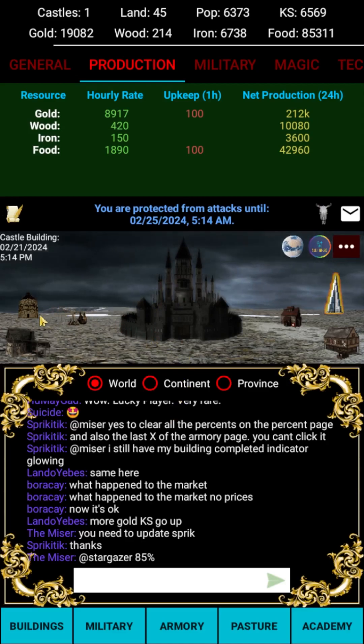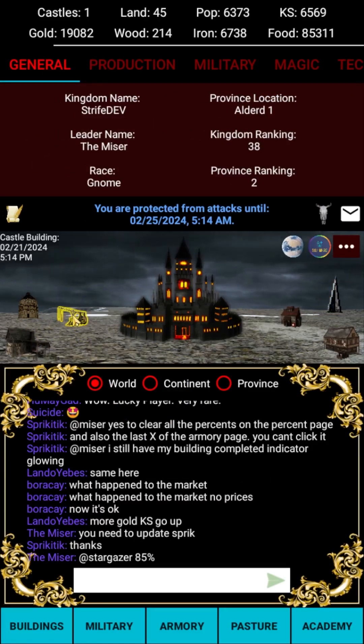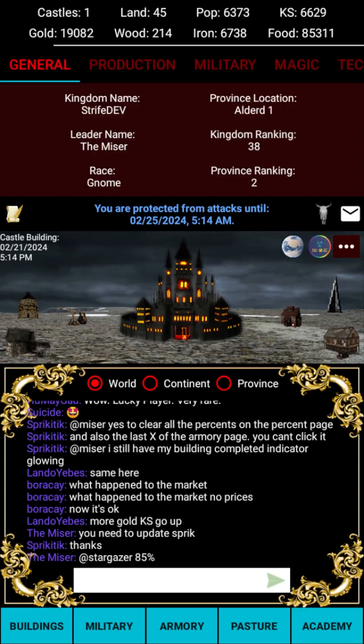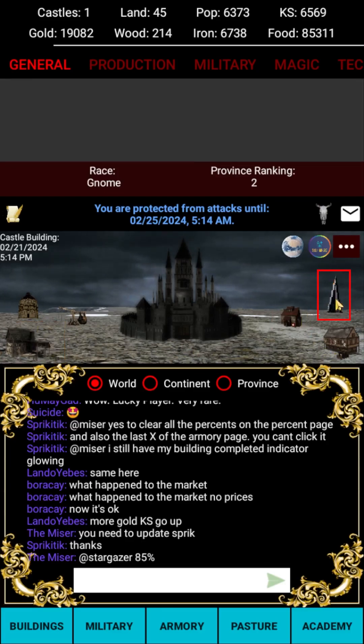The other buildings around your castle operate in a similar fashion. When a queued building finishes construction, one of these buildings near the castle will start to glow. Click it to collect the buildings so they can be used by the kingdom. There is also a building for completing technologies, weapons, unit training, healing wounded, and training wizards.